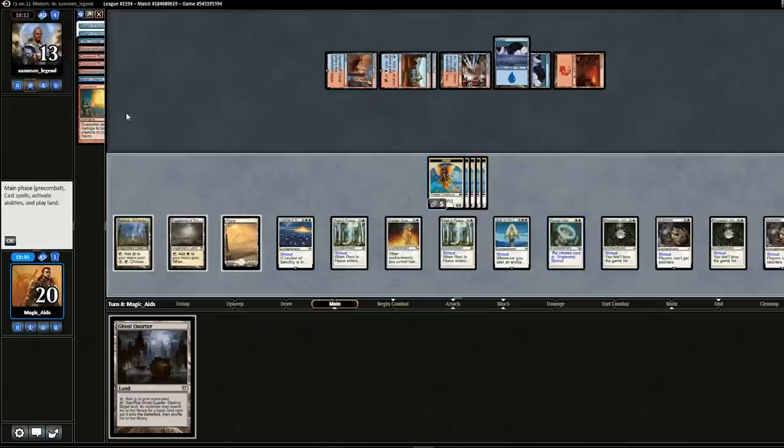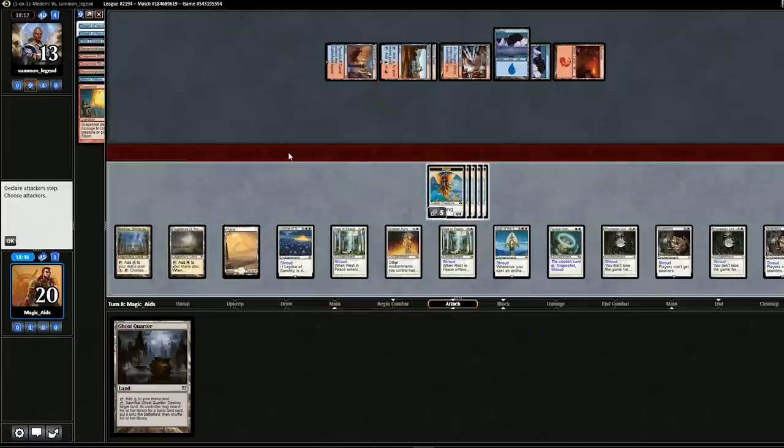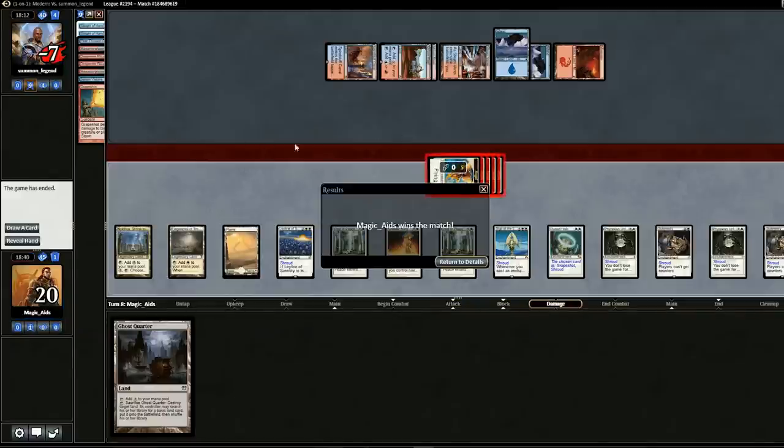Now he starts playing stuff. Could he use Grapeshot to target all our creatures? I bet that's what he's doing. But what would the point be — killing the creatures won't win him the game. He'd literally have to mill us, and he'll deck out faster than us. Grapeshot appears — but he didn't fire it, and he didn't kill anything. It wasn't Runed Halo protecting us. I don't know what happened — let's just swing for the win. He may have Grapeshot'd himself. I think he realized he couldn't win and was just having some fun.